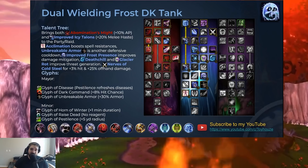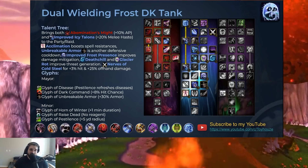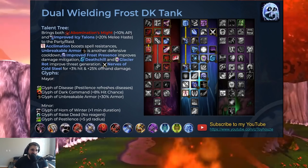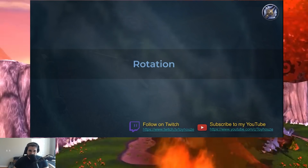For dual-wielding Frost Death Knight Tanks, it's slightly different. The main difference is that you're sacrificing some Black Ice points and putting them into Nerves of Cold Steel instead, reducing a little spell damage in exchange for more off-hand damage and 3% hit, which is very necessary. When you're dual-wielding, it's really hard to never miss attacks just because of how Blizzard designed having two one-handers. But this build is still definitely very viable and very strong — very similar to the two-handed version.